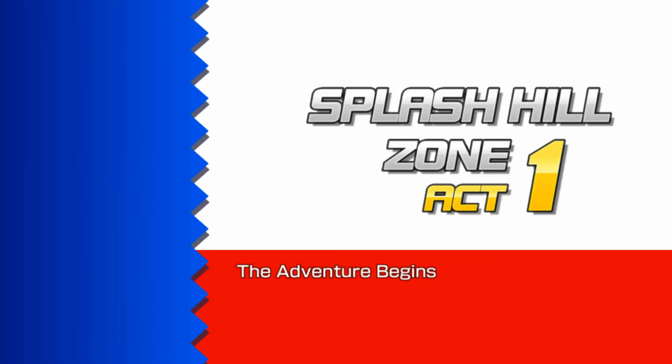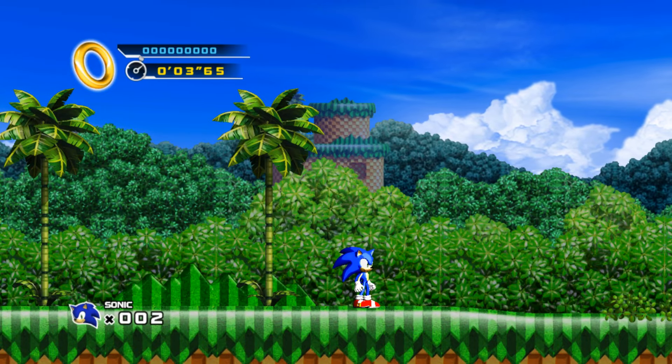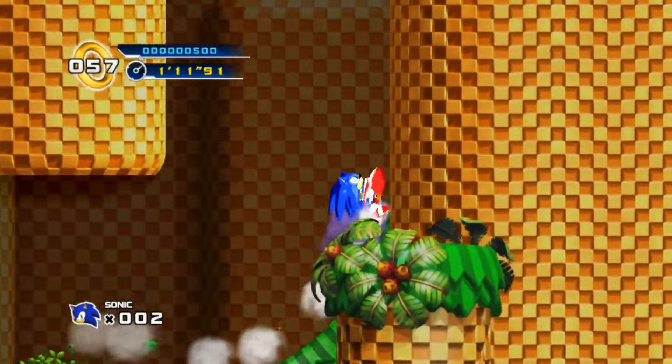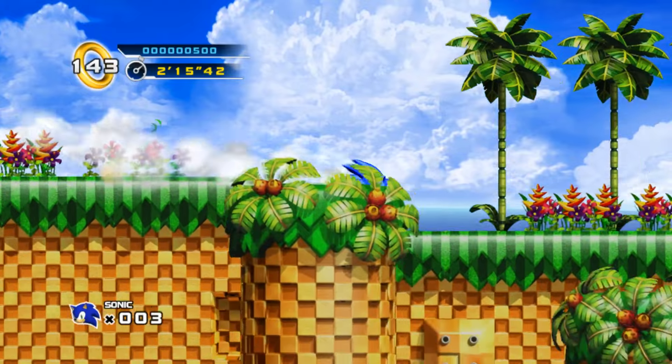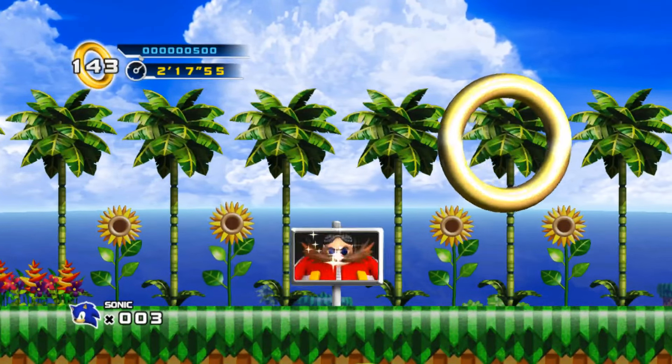Just like literally every other challenge I've done, the first level — Splash Hill Zone 1 — is like a testing ground for your new limitations. It's a fairly easy level and helps you get accommodated to how slow it takes you to reach top speed without air dashes. You can pretty much just run through the level as you normally would, except a lot slower, and reach the end.